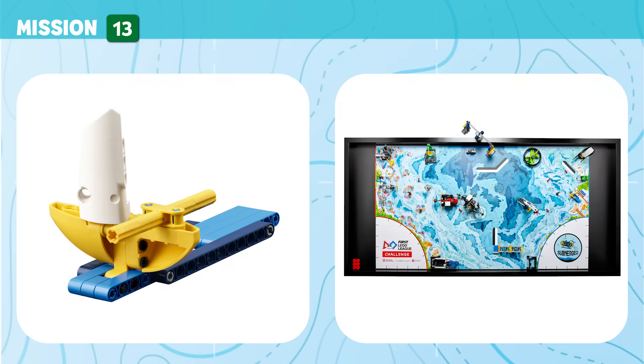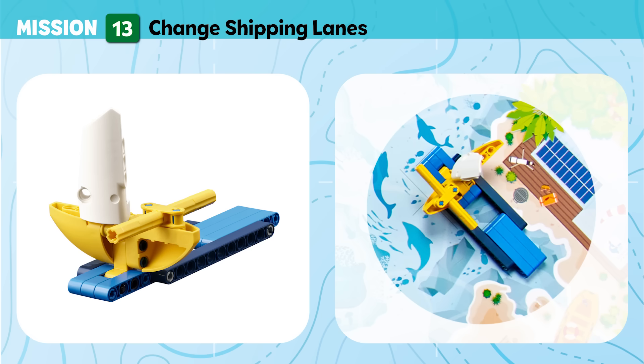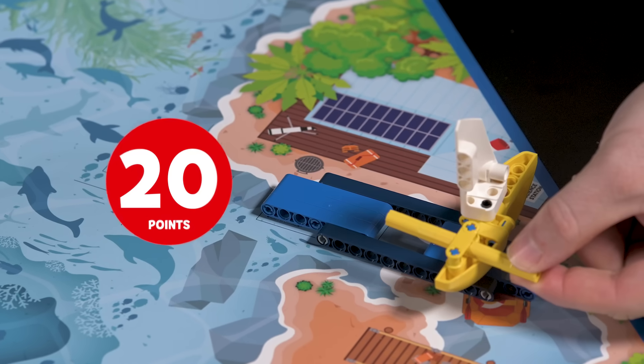Mission 13: Changing Shipping Lanes. Adjust the cargo ship's route to safely avoid whale migration paths by moving to another shipping lane. Score if the ship is in the new shipping lane, touching the mat.